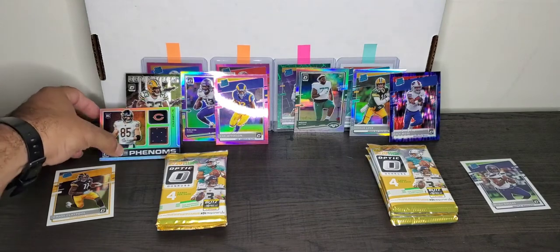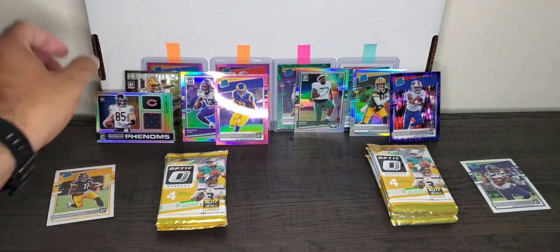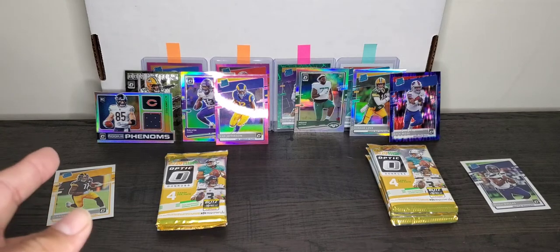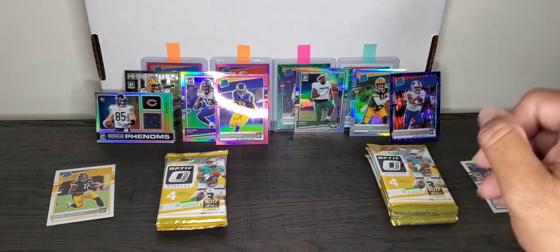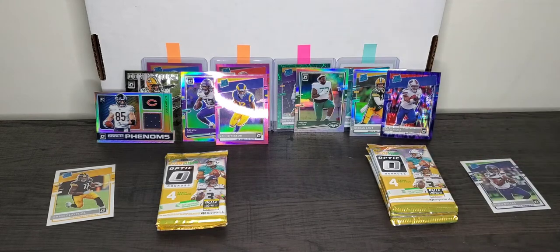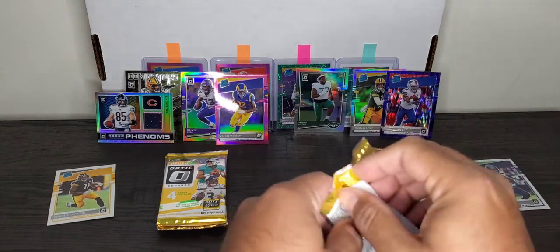It's almost a tie halfway through. Pink Rated Rookie Van Jefferson, a Hollow Cole Kmet Patch Rookie Phenom, and Jordan Love Hollow and the Purple Shock Zach Moss for Walmart. Let's keep going — pack number four for Walmart.